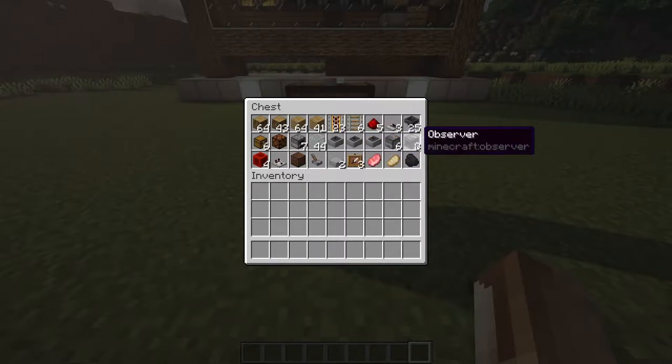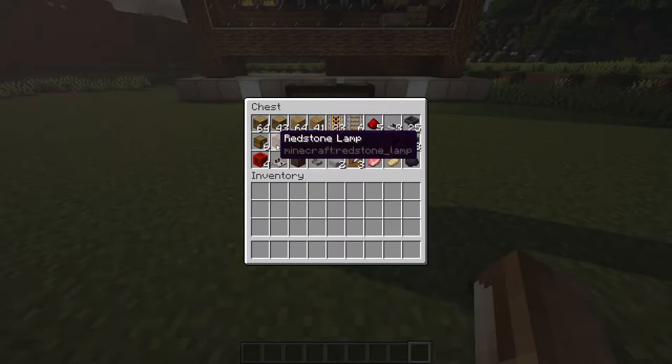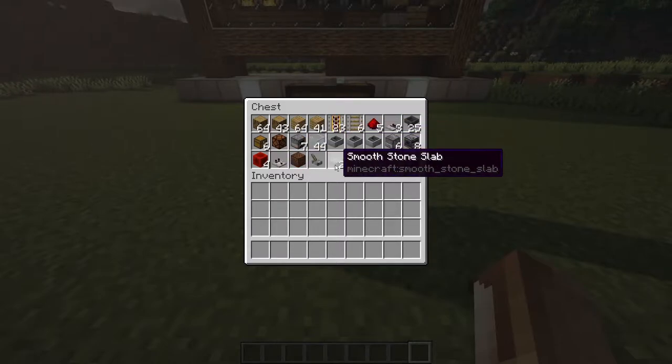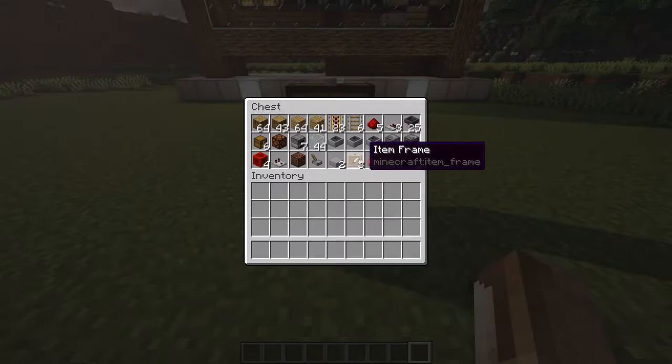6 droppers, 8 observers, 4 blocks of redstone, 1 redstone comparator, a note block, a lever, 2 smooth stone slabs, 3 item frames, and your filler blocks.